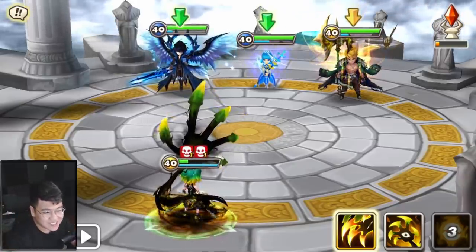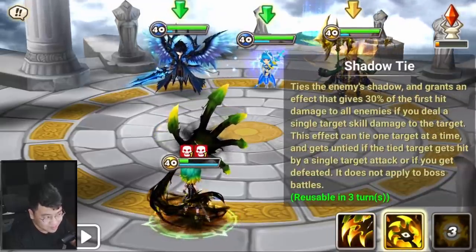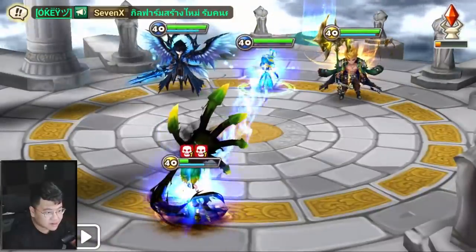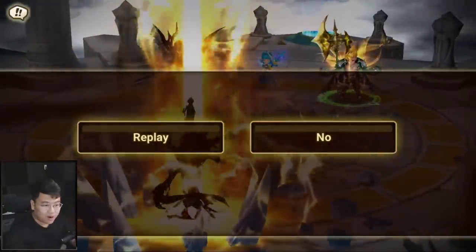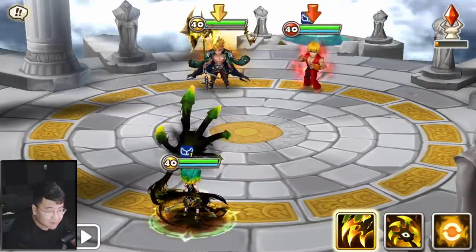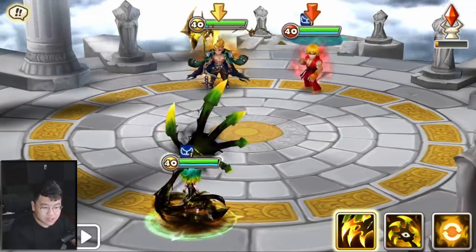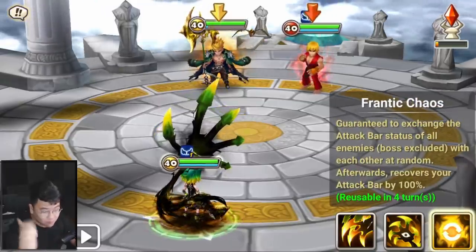Oh my god, it's so bad. And the skill 2 can be resisted, which — it's not even a strong skill by the way. It doesn't put any meaningful debuffs. So that's the whole kit of this unit. When you compare to Tableau who can push attack bar through immunity and allow your team to go immediately after, if you use him correctly — this is why.